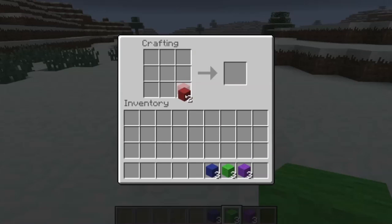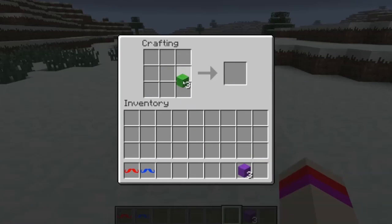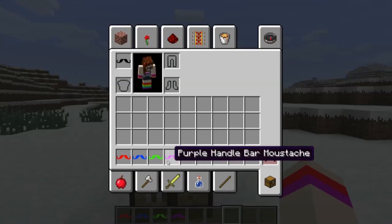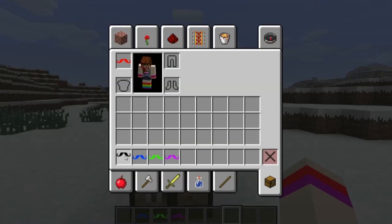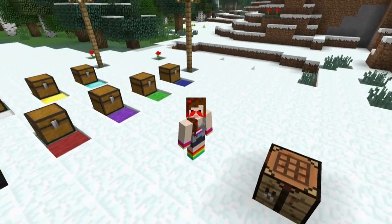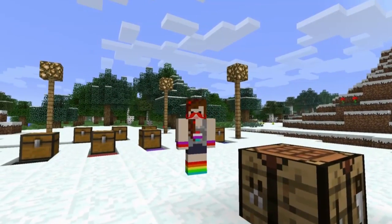So let's go ahead and make a red mustache, a blue mustache, a green mustache, and a purple mustache. Let's start with the red one — let's place it down here. How do we look? It totally looks like there's blood coming out of my nose.